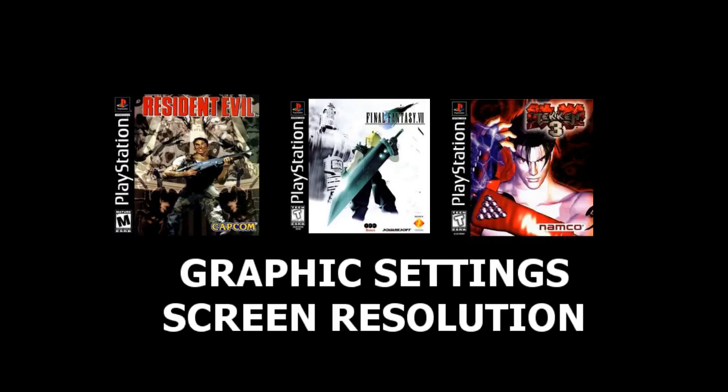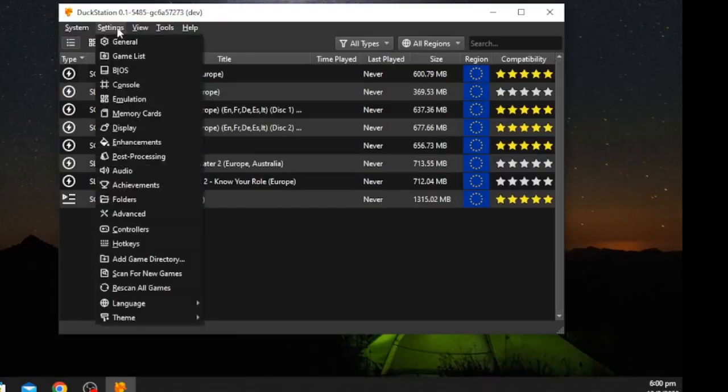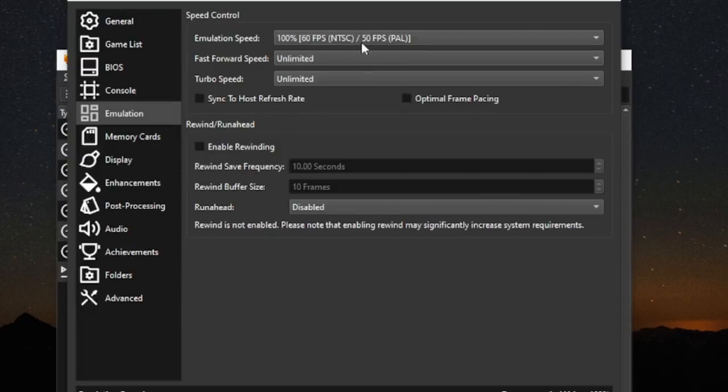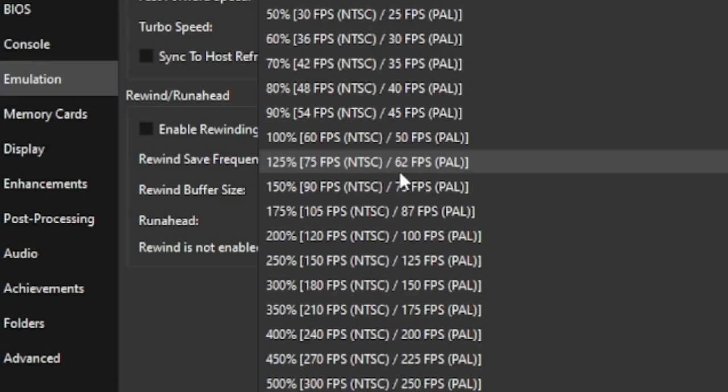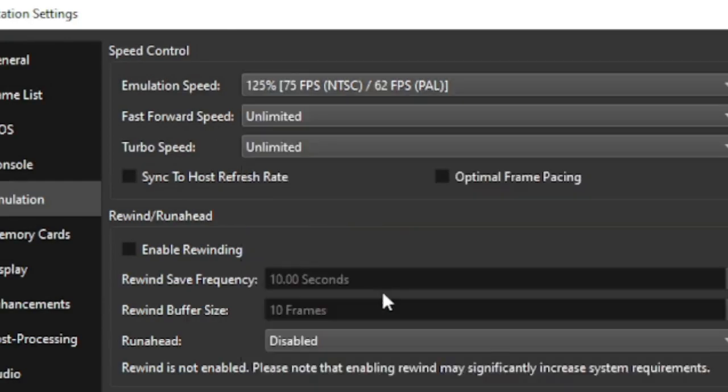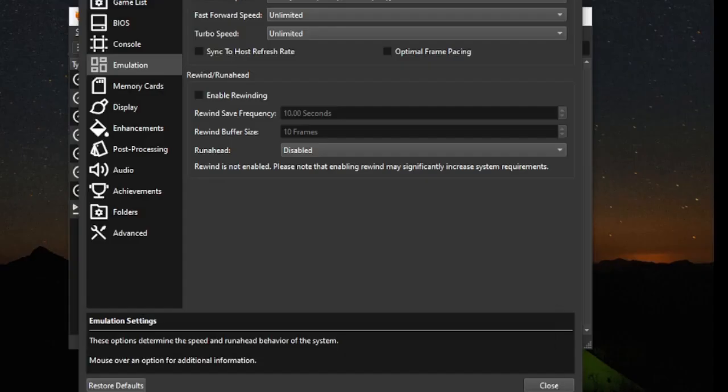Before we start playing, let's configure the graphics settings. In the Settings menu, click on Emulation and change the emulation speed. Depending on your PC and graphics card, you can upscale the game to 4K resolution. For this tutorial, we will upscale to 125% of the PlayStation 1, which means the game will run at 62 FPS since we only have a 1080p monitor. Play around with the emulation speed to find the best settings for you. Once you're done, click the Close button below.